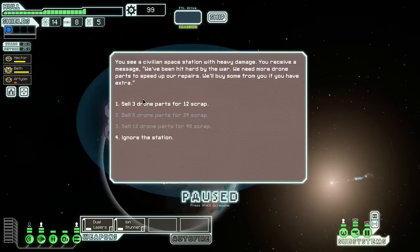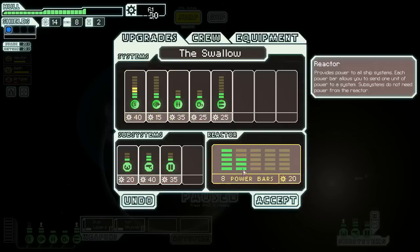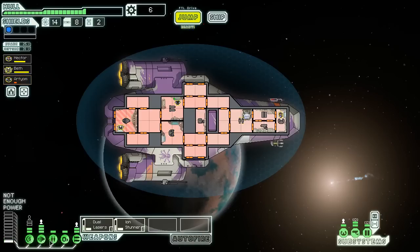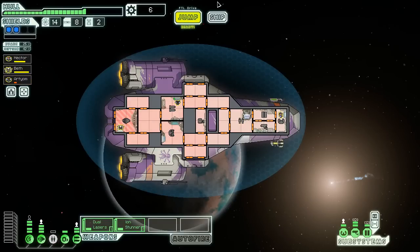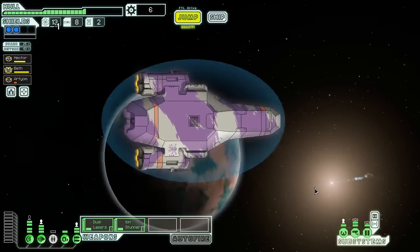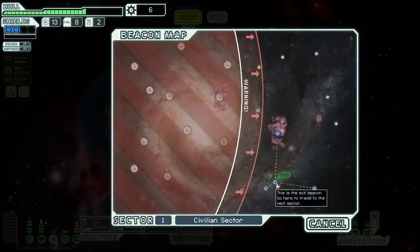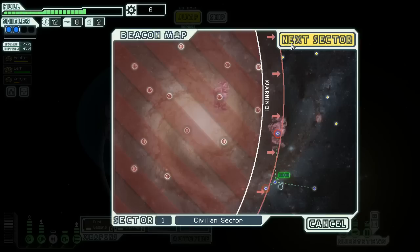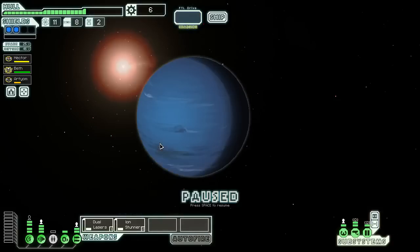What do we have at this beacon? Sell three drone parts for 12 scrap — sure, I'll do that. We'll jump to the next beacon as well, but I'm going to upgrade shields quickly. We got one more bar of reactor power. I would love to keep the clone bay active — even though we don't need to for the heal, one of our crew members might die if they just get shot by a missile once. But 25% dodge chance is pretty nice. That was just minus two fuel for no reason, but we made it through sector one. Got a little bit of a heal from the clone bay. Mantis or civilian — we have to jump through some nebulas either way. I'm going to start with civilian just to keep things a little on the easier side.